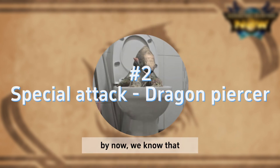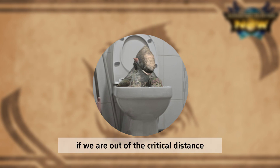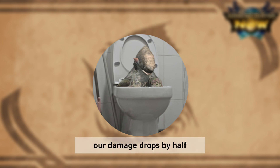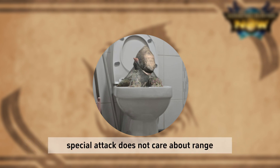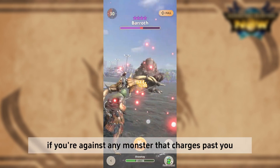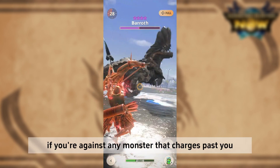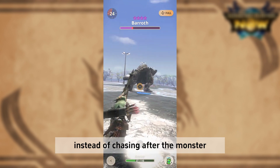By now, we know that all shot types have their own critical distance. If we are out of the critical distance, our damage drops by half. If we are way out of range, our arrows can't even do a single point of damage. However, special attack does not care about range, and it is always in effective range. If you are against any monster that charges past you, you may consider using a special attack instead of chasing after the monster.